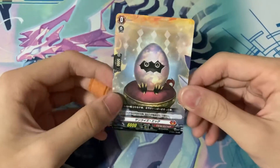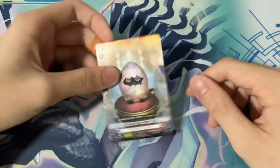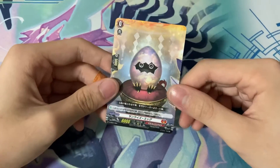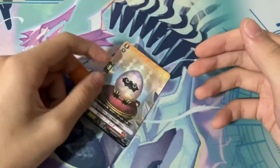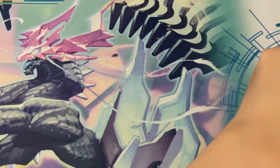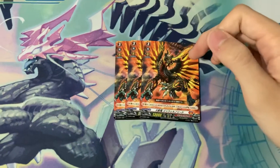Next we have the very mighty Sunrise Egg — this is the new starter. When you rode upon him and you're going second, you draw one card. It's pretty cool; it basically perfects the new D format.